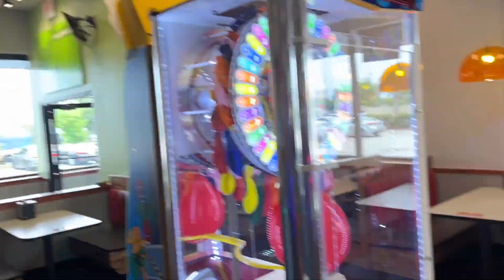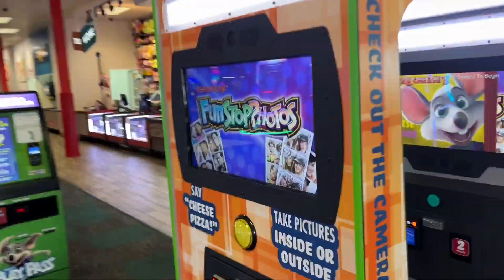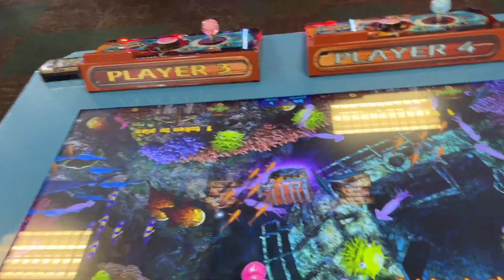Over here is Spinner. Here is Pop It and Win — she's about to go off. Over here is Smokin' Token Extreme, it's 250. Over here is the Chuck E. Cheese Photo Booth, that's very cool. Here is Harpoon Lagoon — I'm not sure what the jackpot is, but that's very cool.